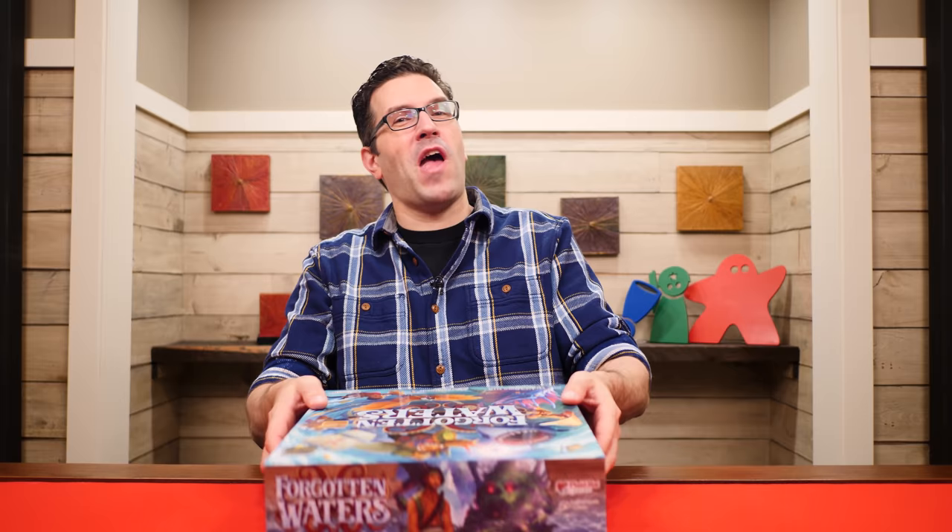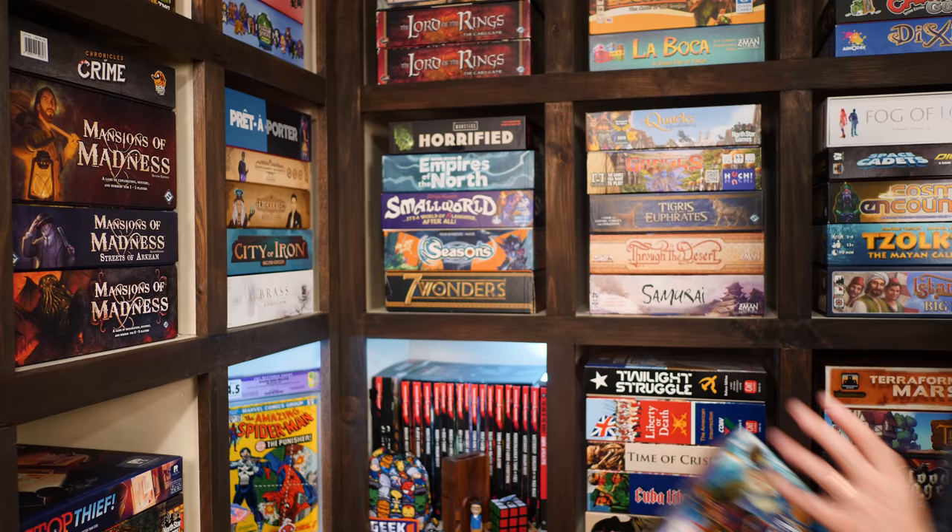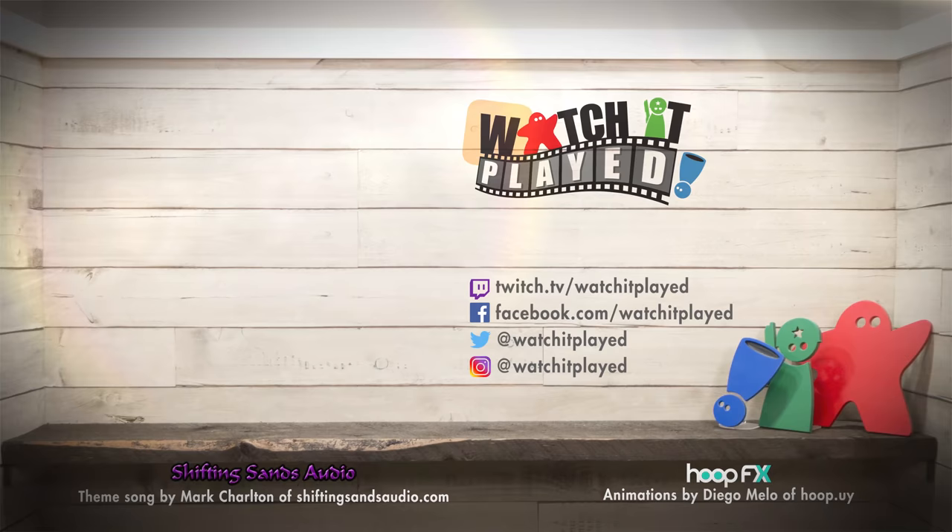And that's how you play Forgotten Waters. If you have any questions about anything you saw here, feel free to put them in the comments below and I'll gladly answer them as soon as I get a chance. You'll also find forums for discussion, pictures, other videos, and lots more over on the game's page at BoardGameGeek, which I'll put a link to in the description below. If you found this video helpful, please consider giving it a like, subscribing, and clicking that little bell icon so you get notification any time we post a new video. But until next time, thanks for watching.